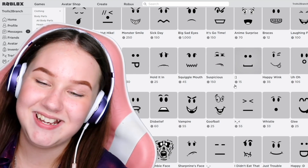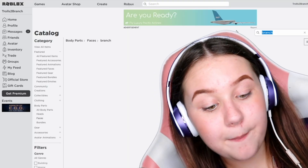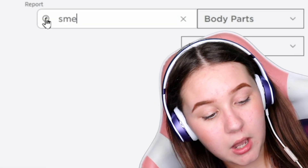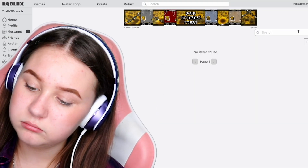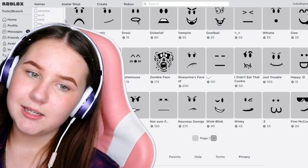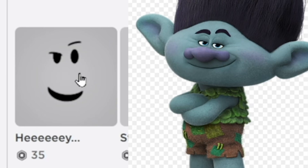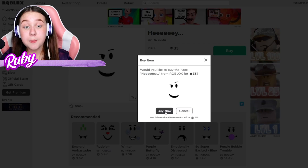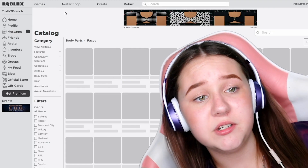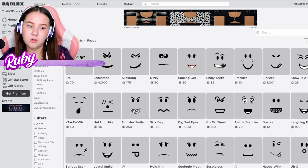Maybe if I type in 'branch' something will come up — nope. What about 'flirt'? Nothing. What about 'smirk'? Nothing. Okay, well this face kind of looks like his face right now, I'm not gonna lie — besides the nose. I'm gonna buy this face; I think it actually goes pretty well with Branch.